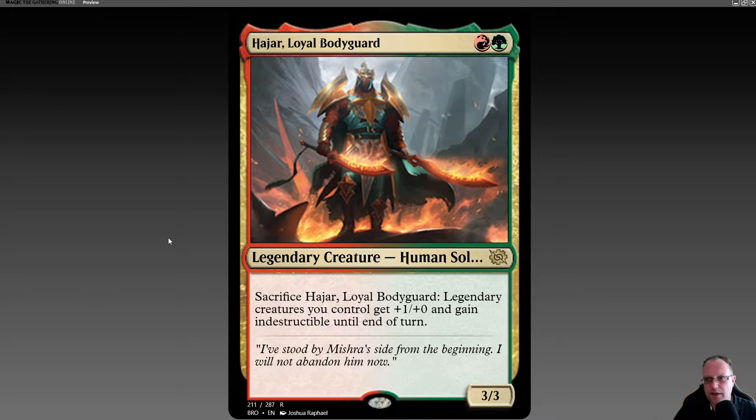I haven't seen many other people try and do this deck as Commander, so I'm hoping it's a little bit more popular. Without further ado, let me show you the deck. The commander is Hajar, Loyal Bodyguard — red and green for a three-three, which is really above the curve. You can sacrifice Hajar and legendary creatures you control gain plus one plus nothing and gain indestructible until end of turn. It's a really simple card.